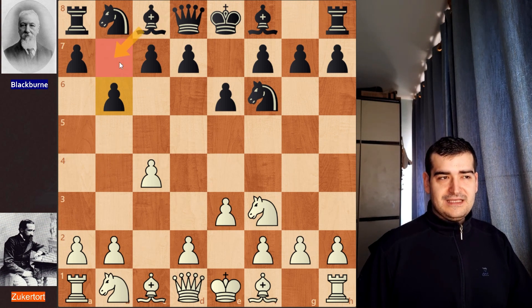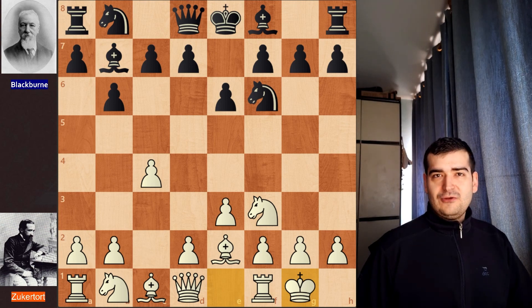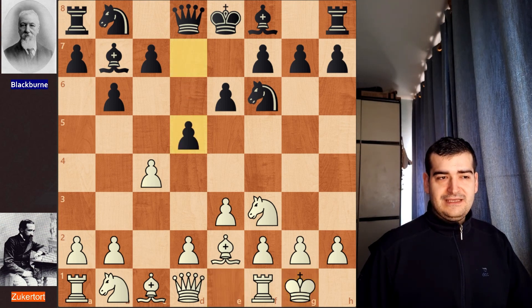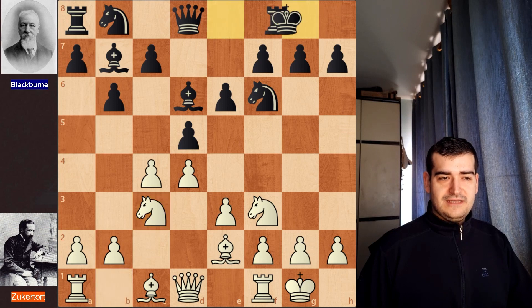Black's main idea is to fianchetto the bishop on b7. White continues with Be2, we have bishop to b7, and white castles. Black now doesn't wait and strikes immediately in the center, undermining white's position with d5. White for now refuses this trade and plays d4. After this move black continues his development with Bd6, then white plays Nc3 and black decides to castle.